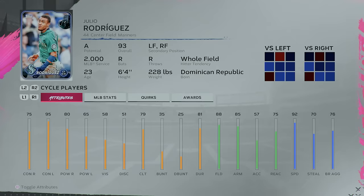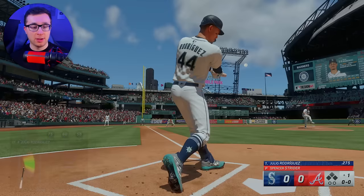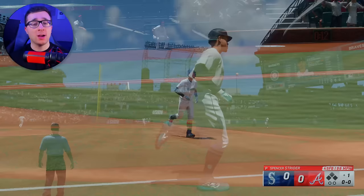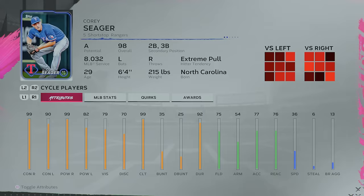Now that we've finished P, sadly there are no active hitters in the MLB with a last name starting with Q. For the letter R, it is J-Rod — Julio Rodriguez. Julio Rodriguez is probably a top 10 to 15 player in the league, and he's probably going to take another step forward this year — I believe it's his third year in the league. He goes 436 with 113 exit velocity.